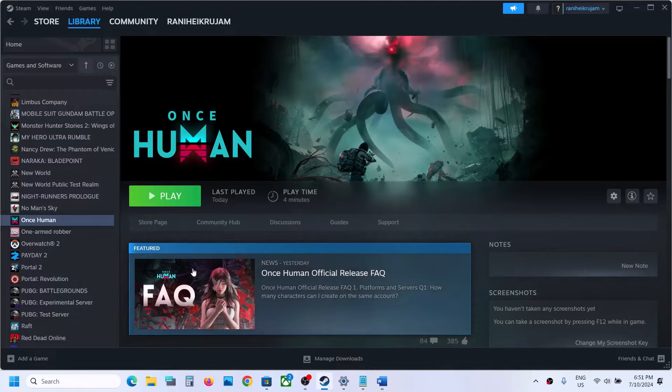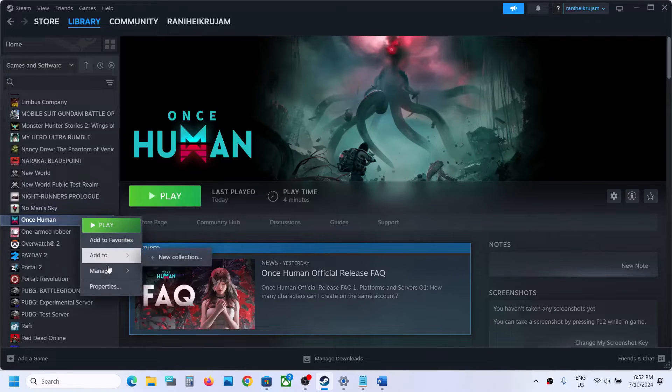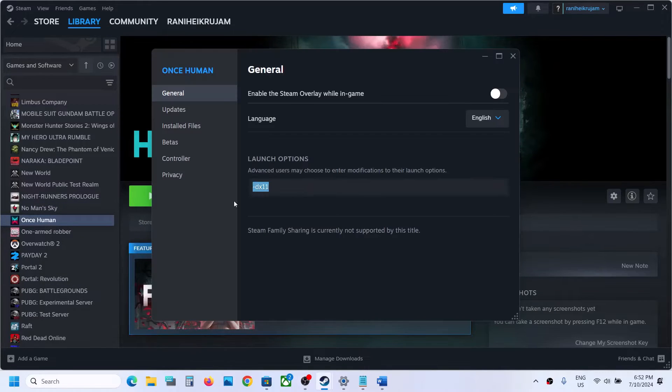The next step is to try DX11 or DX12 in launch options. Right-click on the game, select Properties, and in the launch options type -dx11. Launch the game and check. If that does not work, you can also try -dx12.